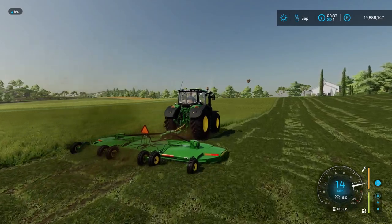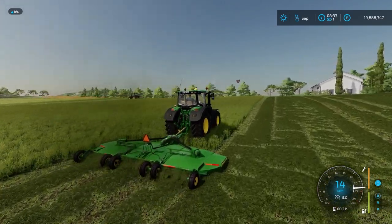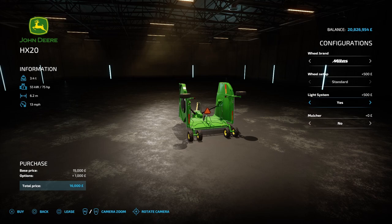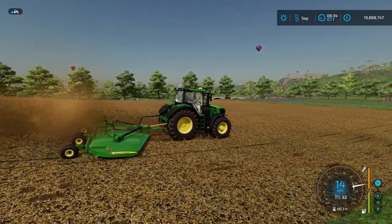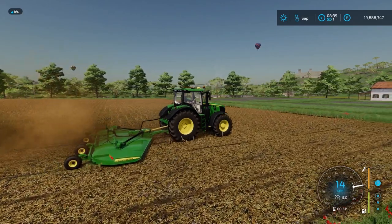Moving on, we have the John Deere HX20 Batwing mower. This requires 75hp, has a 6.2m working width with a 13mph working speed. For configurations, there's John Deere or Mitus wheel brands, but no different wheel setups. There's also a light system which adds small lights on the back. The main reason this mod's on the list is because of the mulcher option, which turns this mower into a mulcher. So not only does this have a good working width and speed for mowing, but you can also use it as a mulcher — it will mulch crop stubble and grass. If you have the mulcher configuration on and want to mow grass, you will have to take it off, because if you leave it on, the grass will be mulched.